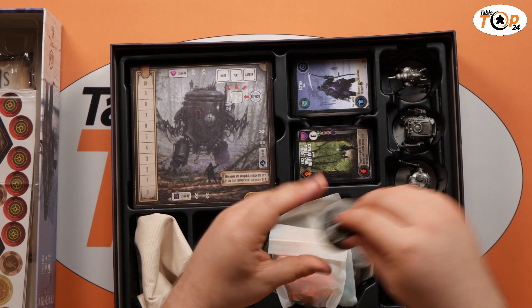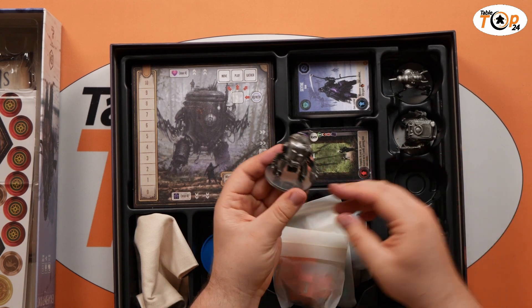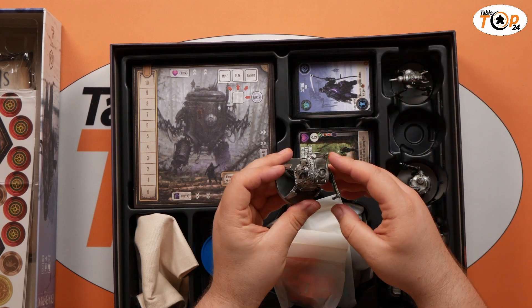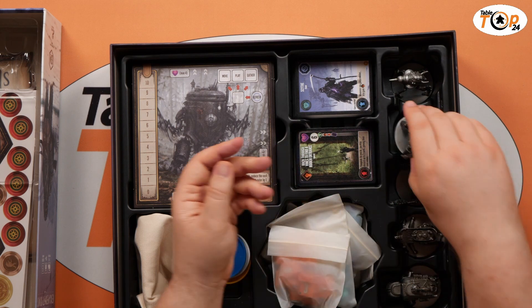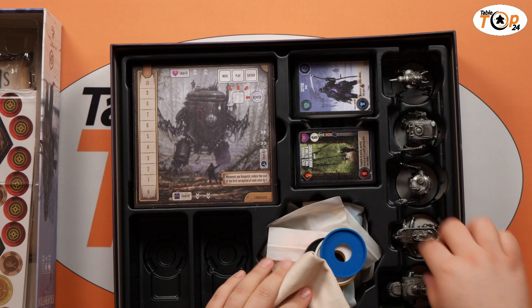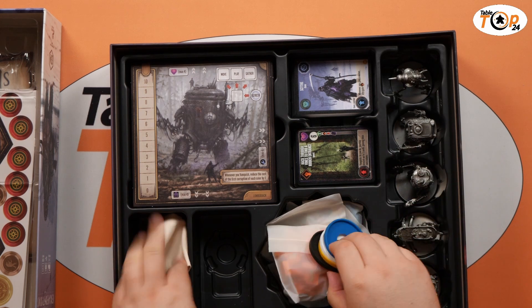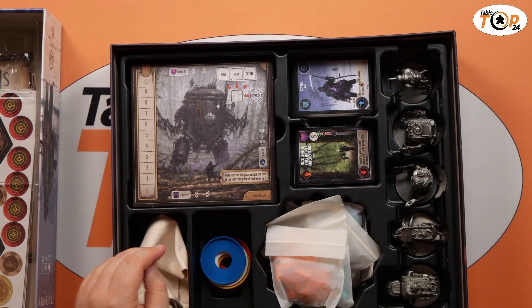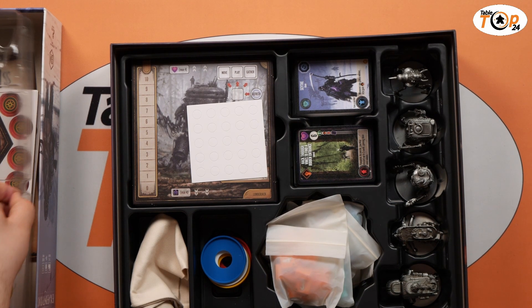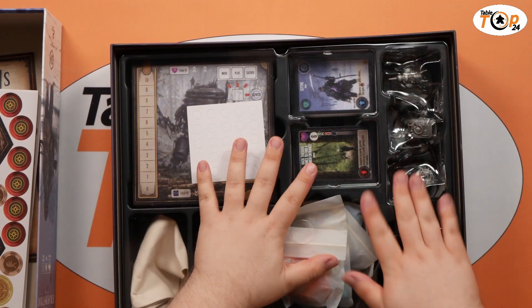I've just noticed something: there are five factions here, but there are seven factions in Scythe itself. So will we get the other two mechs separately? Looking at the circular slot in the tray, it matches the mech base — so that's going to be interesting. Stonemaier does make a point of expanding their games heavily, so it'll be quite interesting to see what expansions come going forward.